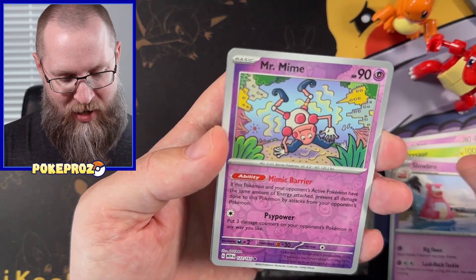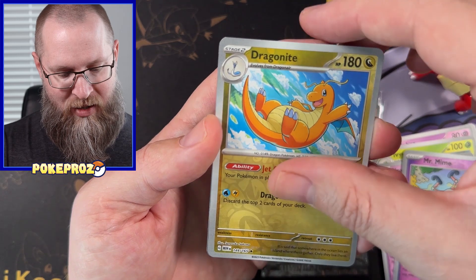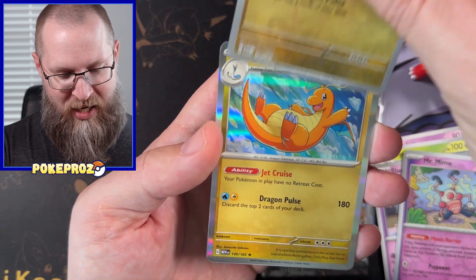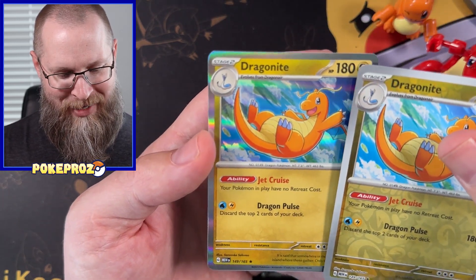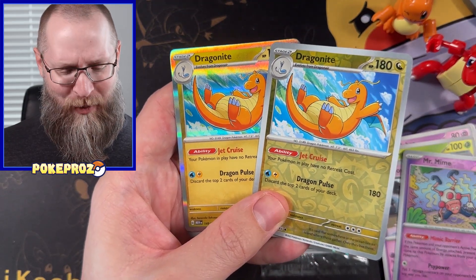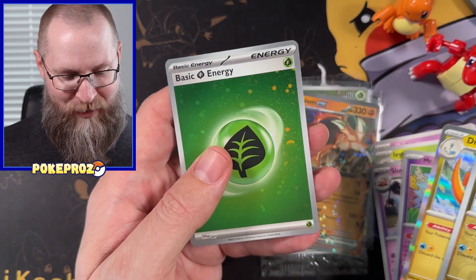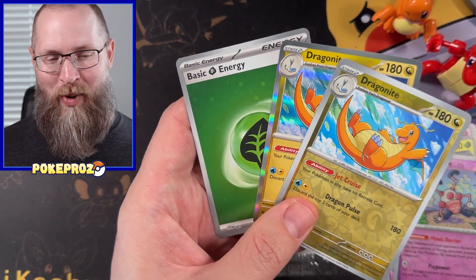Either way, very happy about the Snorlax. We've got Dragonite — here we go. Is it going to be a Dragonite? I did not expect a double Dragonite at the end — we've got a regular foil and a reverse holo. And then a cosmic energy too.